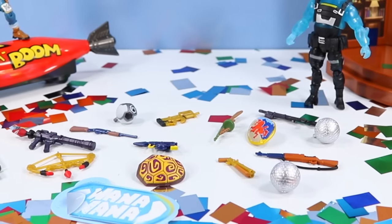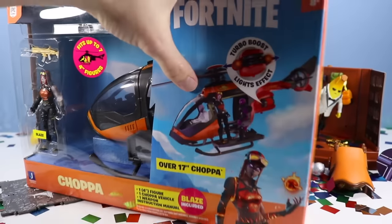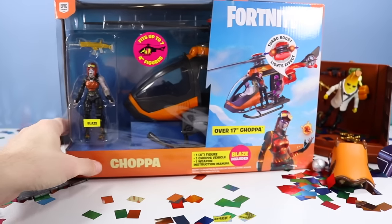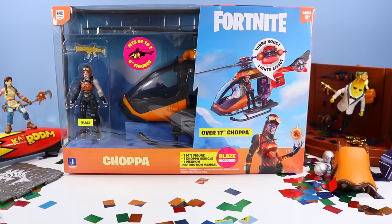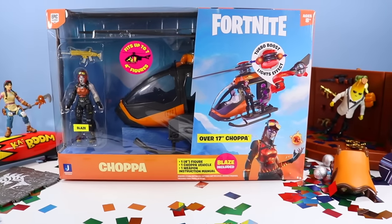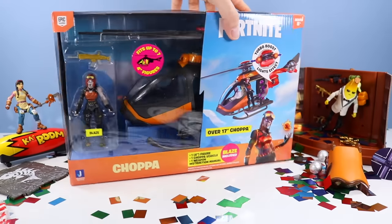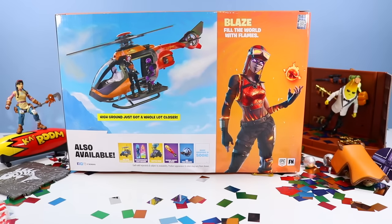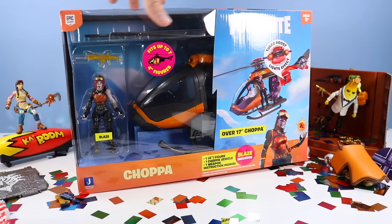So 20 pieces included — very good show on that vending machine, highly recommend. Oh my, it's the Choppa! This one I did not expect to see this winter. I keep going to the store and finding large-scale vehicles and playsets, which I am all for. This Choppa is over 17 inches, includes one figure Blaze, and has some sort of turbo boost lights effect. It fits up to seven 4-inch figures. Blaze filled the world with flames — high ground just got a whole lot closer.